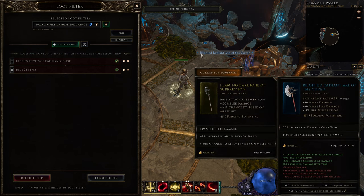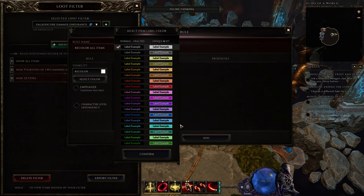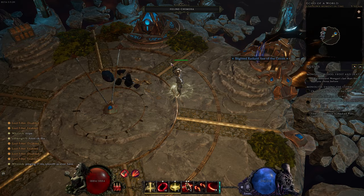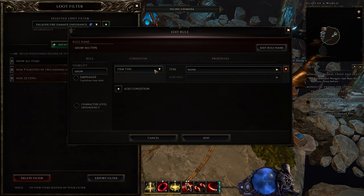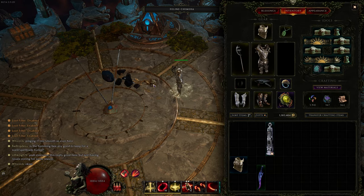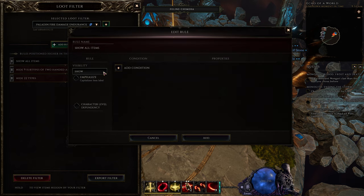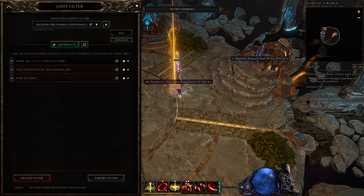Now what you want to do is make sure you can still see uniques. I'll take a unique and throw it on the ground - I cannot see it. Same for exalted items, I cannot see them either. So we go back to the filter, add a rule for Show, set the condition to Rarity, and select Unique and also Exalted items. Now we can see them.